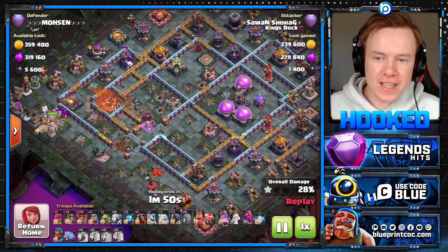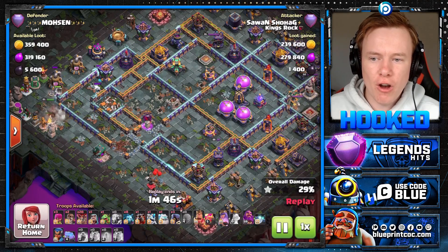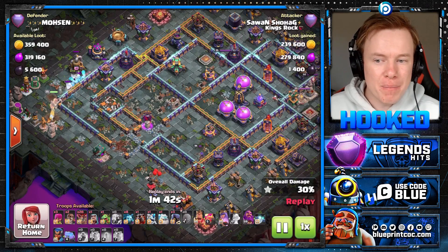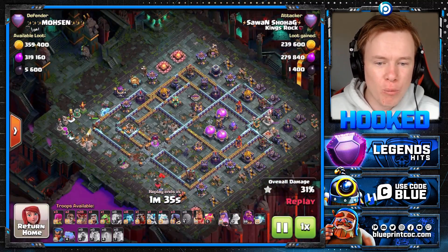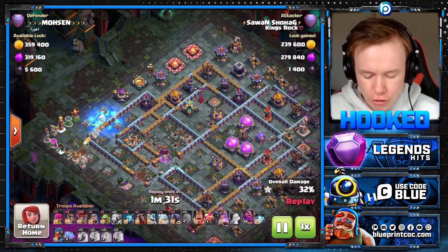And do you want to know what's the most ridiculous thing? We didn't have to use our Warden for this. A lot of the time, the insane Super Archer value you see on a base will be because you use a Warden and you land it in the core of the base. But this, we just had to use a few balloons to funnel in the Stone Slammer and we are set to go. And now we've still got our Warden ability with our Lalo. This base is just in so much trouble.